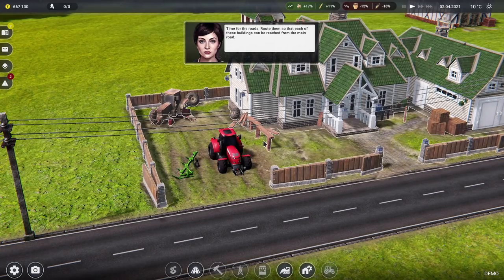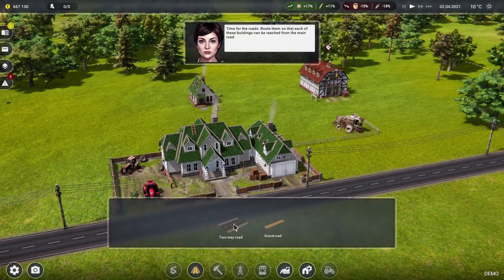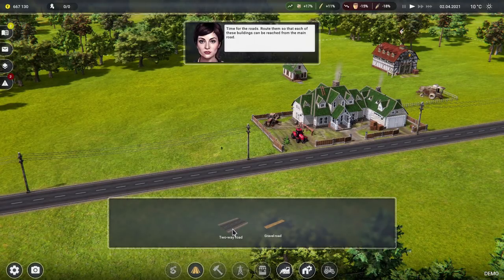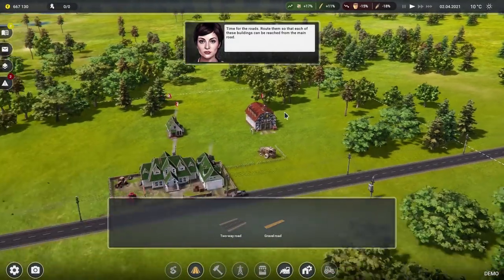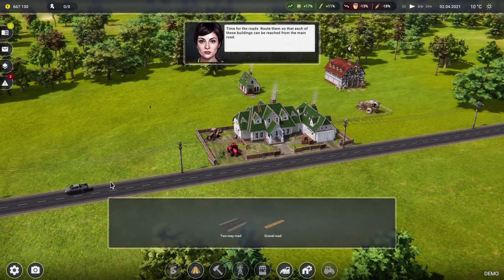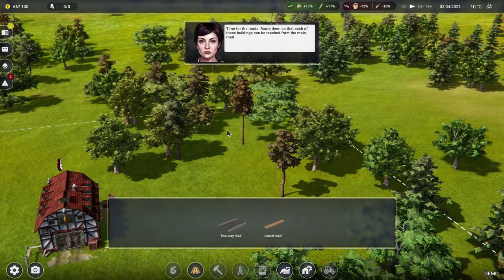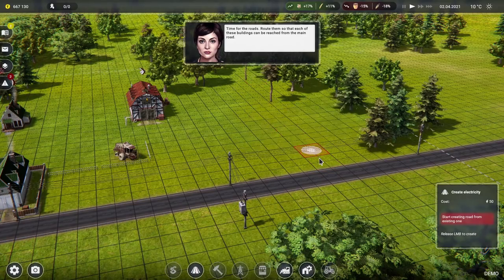Time for the roads — route them so each of the buildings can be reached from the main road. We can build the main road that runs through the middle. If you had a load of stuff in the corner with a lot of traffic, you could build a big proper road out that way. Someone is just driving by — hello, enjoy your trip.